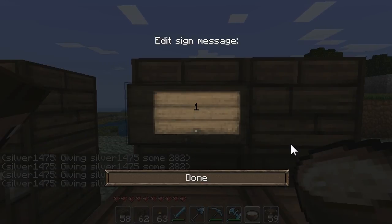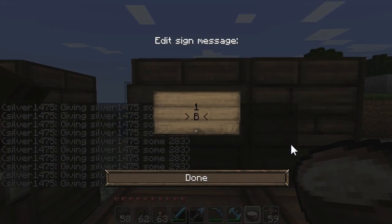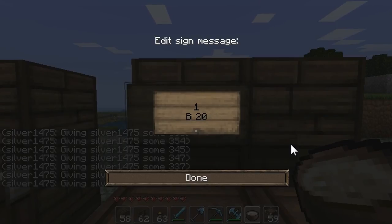The third line is where you actually put the price you want to charge. 'B' is how much they're going to buy it for. I'm going to put 20 bucks. If you want to make it 20.50, you put a dot and then 50, but I'll just make it 20.